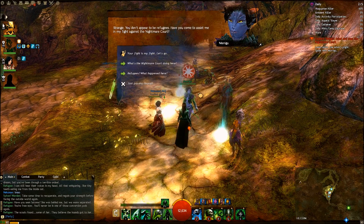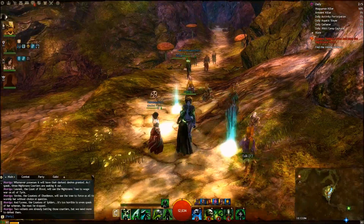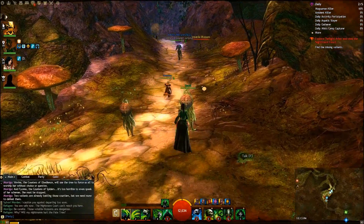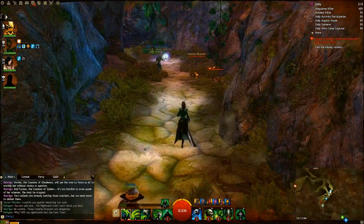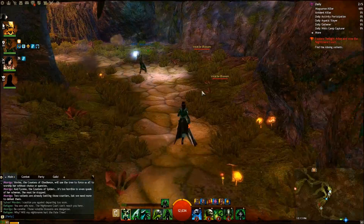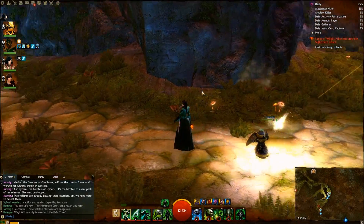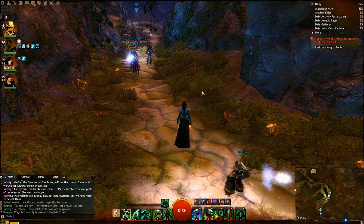Hello everyone, this is Banterbill and welcome to Twilight Arbor Forward-Forward Dungeon Guide. This is not a speedrunning guide, but a guide of movement for those who are new to the dungeon or those who need a refresher. In terms of class composition, I recommend at least one Guardian — the Guardian's staff is excellent at clearing volatile blossoms.